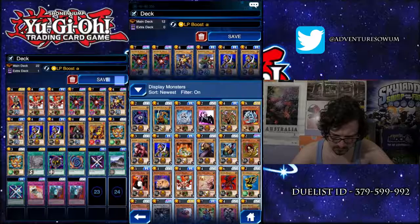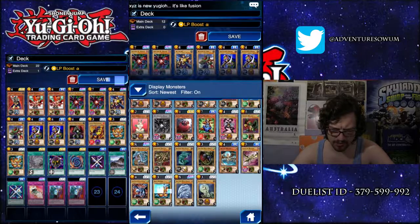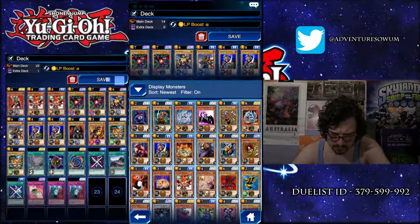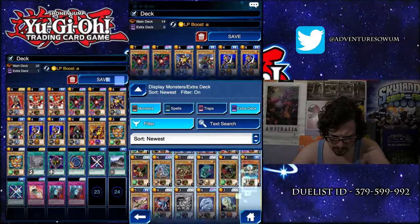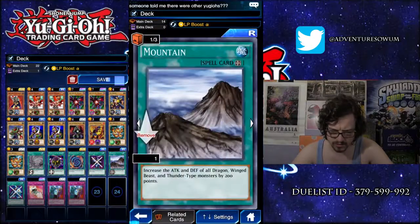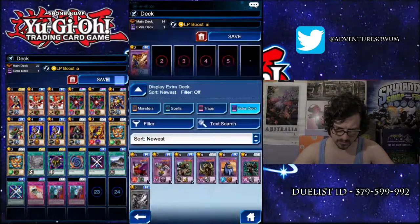Could do Mystic Forcemen - beast warrior. I'm definitely going to add baby dragon. Extra deck as well, because we have Flame Swordsman, so we're definitely going to put him in there. For that we need Masaki. I don't know how to spell it. And we also need Flame Manipulator.